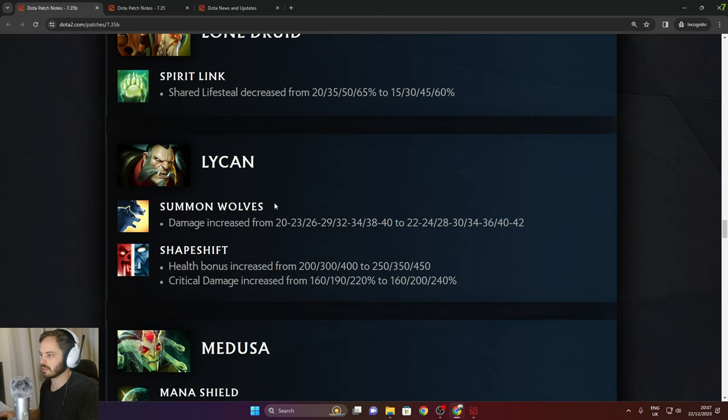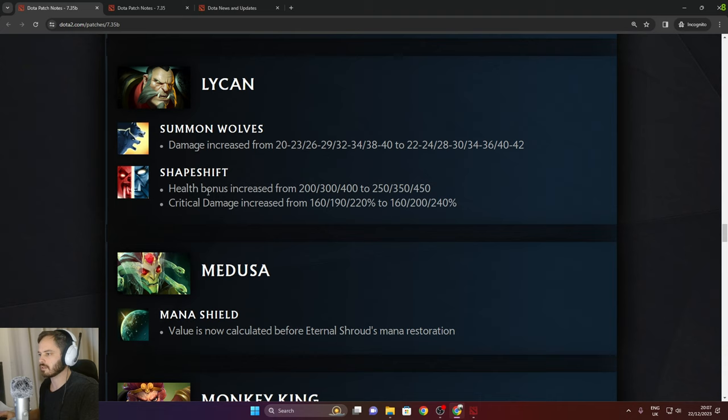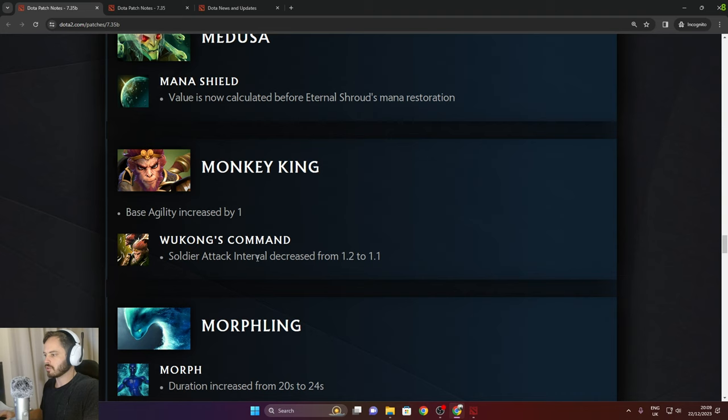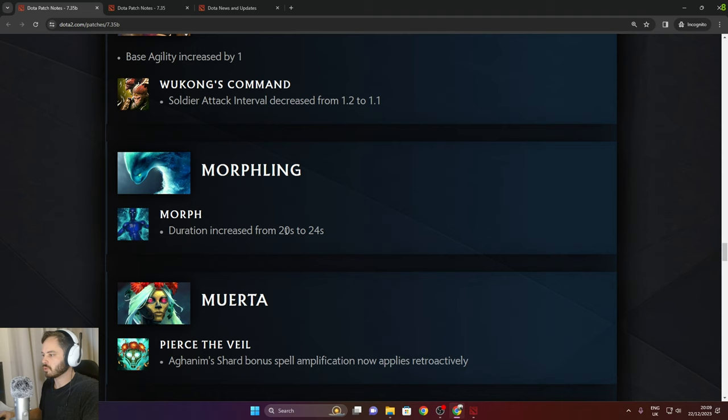Lycan: damage on wolves decreased by 2 in the late game. Shapeshift health bonus increased by 50 across the board. Critical damage increased by 20 in late game. Medusa: mana shield value is now calculated before Eternal Shroud's mana restoration — good, that was broken. Monkey King: base agility increased by 1. Wukong's Command soldier attack interval decreased from 1.2 to 1.1.